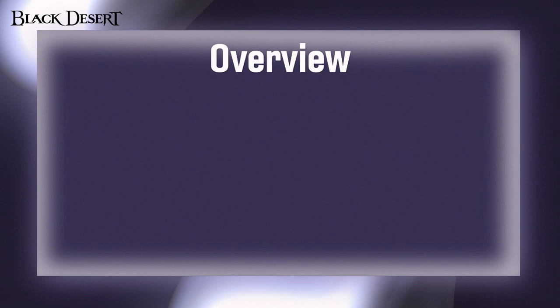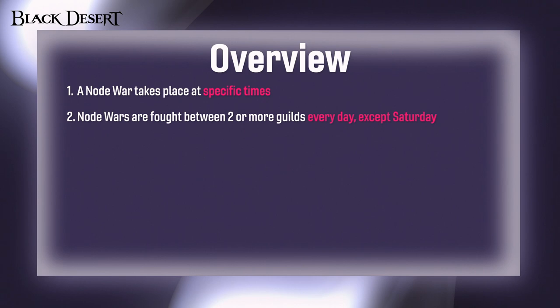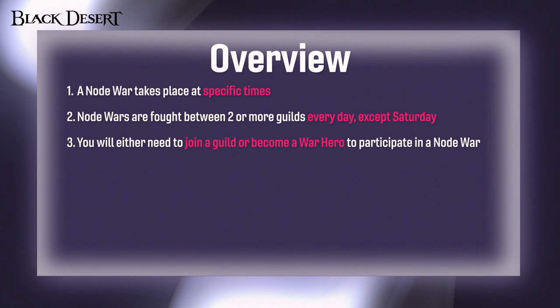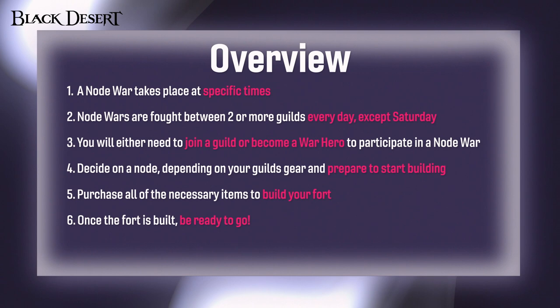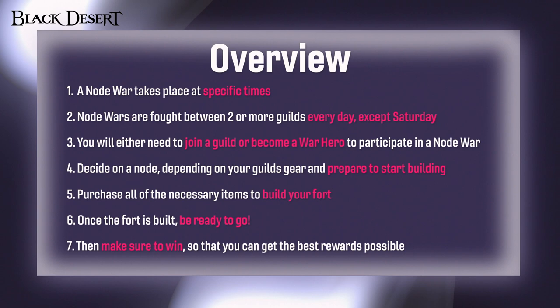This about wraps up the overview. Let's take a quick rundown: Node wars take place at specific times that could be affected by time zone changes, so always keep an eye on the website to stay updated. Node wars are fought between two or more guilds every day except Saturday, which is for conquest wars. You will either need to join a guild or become a war hero to participate. Decide on a node depending on your guild's gear and prepare to start building. Purchase all of the necessary items to build your fort — once built, your guild is buffed and ready to go. Make sure to win so that you can get the best rewards possible. We wish you all the best of luck. We shall see you next time on the battlefield.